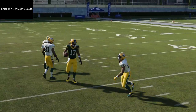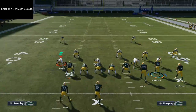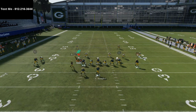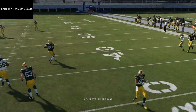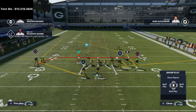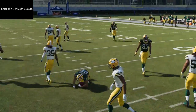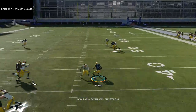What you can also do with this play, if you want to create some adjustments, is you can create several versions of it. You can run your post-slant combo, as you see right there. You can run an out route combination as well. I really like running these little hitch routes right here, especially against press man, because those little baby hitches from Gun Bunch will work because of where the wide receiver is placed on the field.